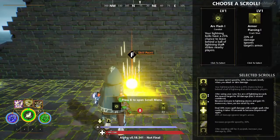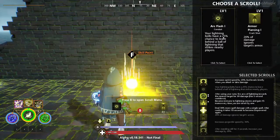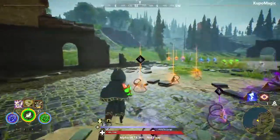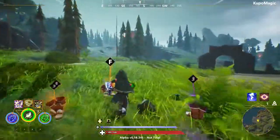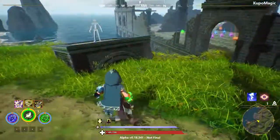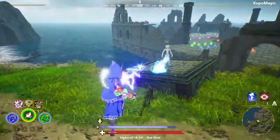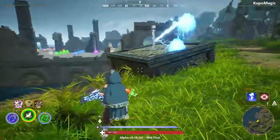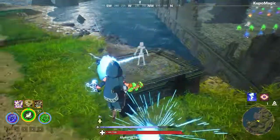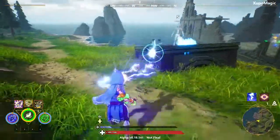Next and last we have Arc Flash 1. Your lightning bolts have a 25% chance to leave behind a ball of lightning that strikes nearby players. Let's go over to the dummy. You'll notice once in a while I'll leave behind a ball of lightning — there's one there, there's two more there. It can get kind of crazy if they come out often.